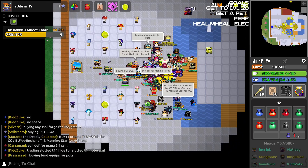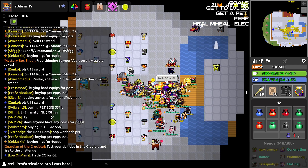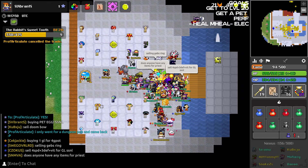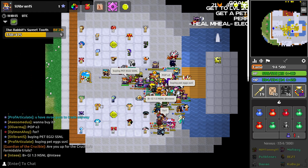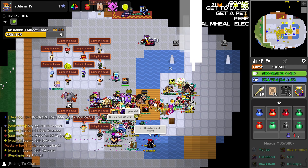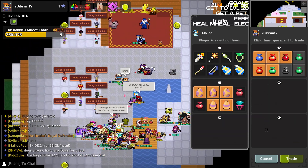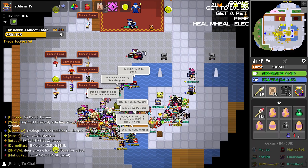I'll show you what I got — just wait. After 15 minutes of waiting I finally got a trade request, and I couldn't believe it: there were two humanoid uncommon eggs and three other common eggs. I was so surprised. He took all the pots I had, and I was so excited about that.